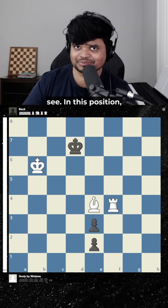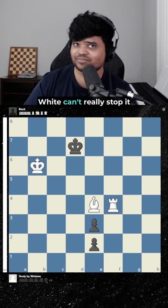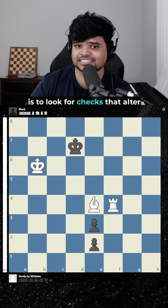This is one of the most mind-bending puzzles you'll ever see. In this position, white is up a rook and a bishop, but black has these weird double pawns that are just about to queen. White can't really stop it because the rook can't go here and the bishop is in the wrong color. So how does white win this game?